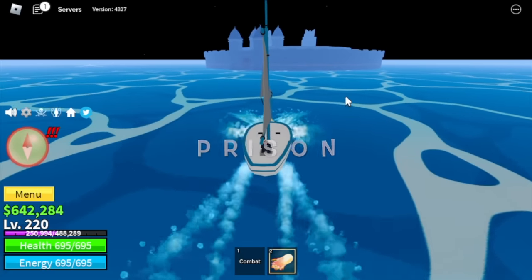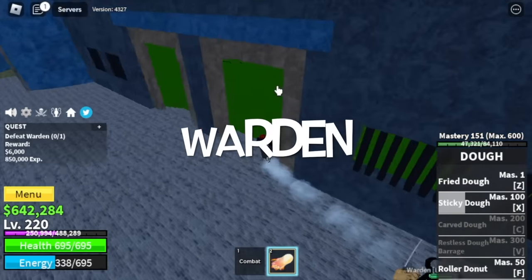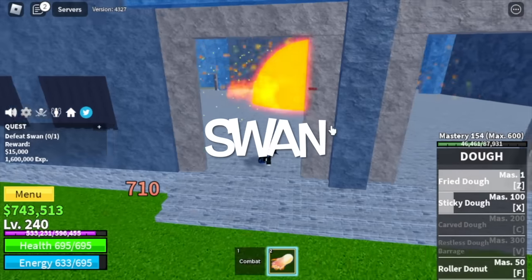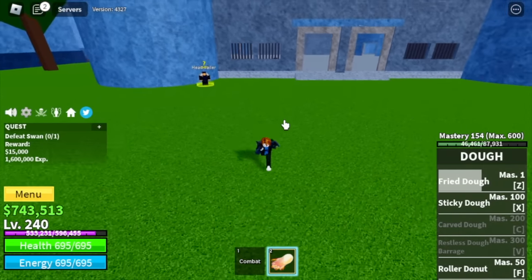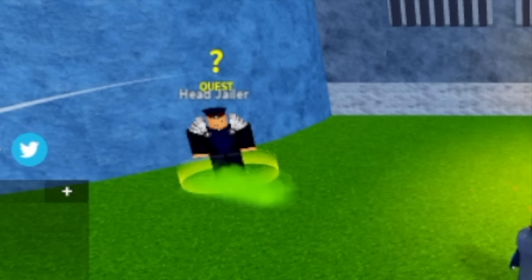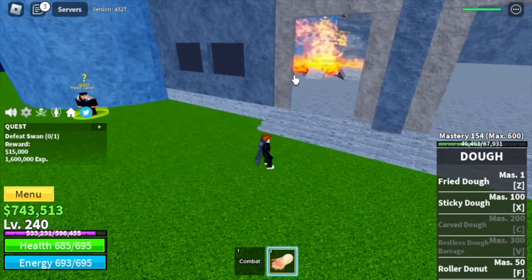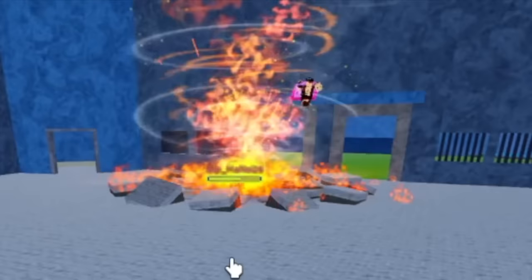Next up is the Prison. There are three bosses here: first is the Warden, the Chief Warden, and the Swan. For your strategy, all of them — use the Wall Strat. You can defeat them at different levels, but at 240 you can start defeating them all. Shout out to RIP underscore — he's not watching my videos. He's trying to defeat Swan face to face, that's why he died. He should do Wall Strat.